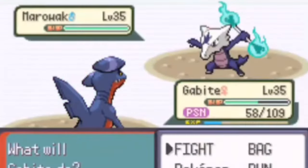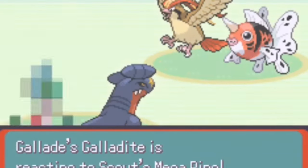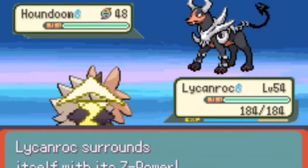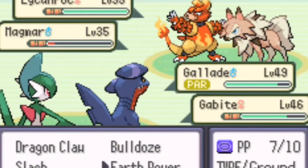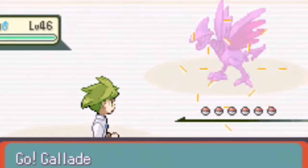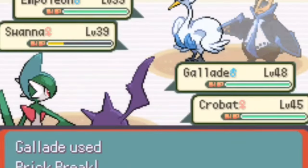The game also includes a new battle engine which includes physical special split, mega evolution, Z-moves and other features. The game includes all Pokemon, movesets, TMs and move tutors up to Gen 7, including Melmetal, with more double battles, gym leader rematches, as well as some boss fights. It also features various quality of life improvements and an ability changer in Devon after the fifth badge.